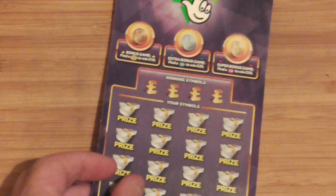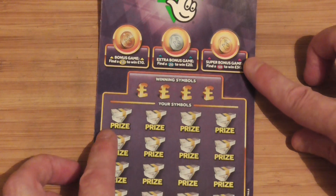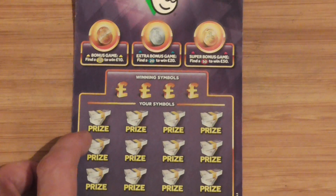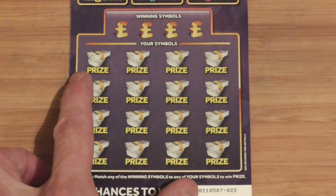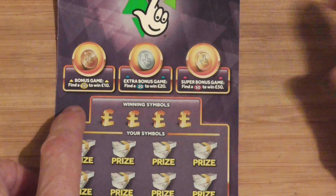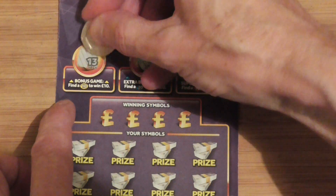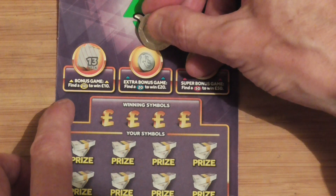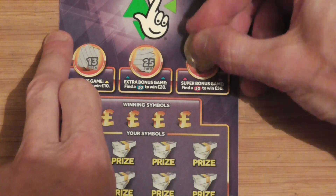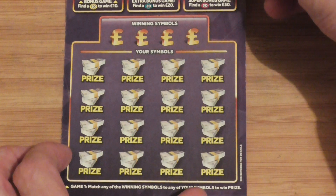I'll do the £5 one first. You've got three bonus chances on the top there. I'll get in a little bit so you can do the bonus ones first, then I'll move it up for the next ones. So I'll find a £10 to win £10. £20 to £120, £5, £50 to £150. Bust on them.